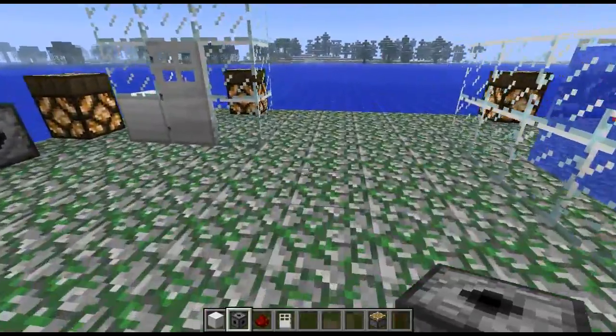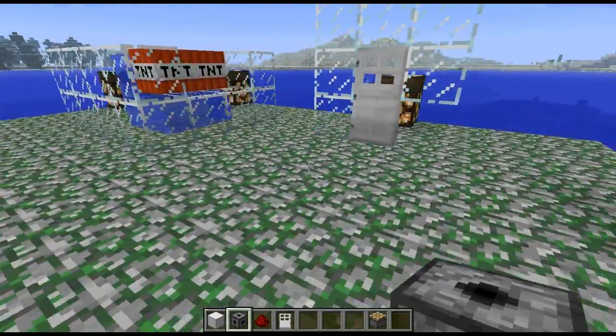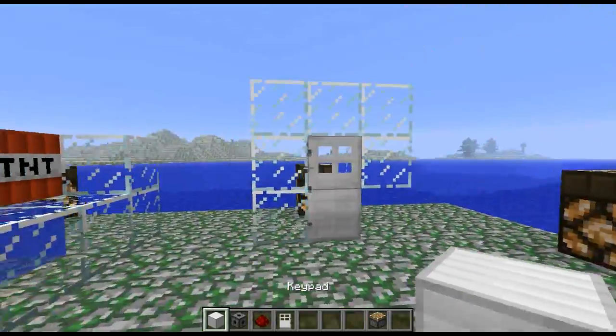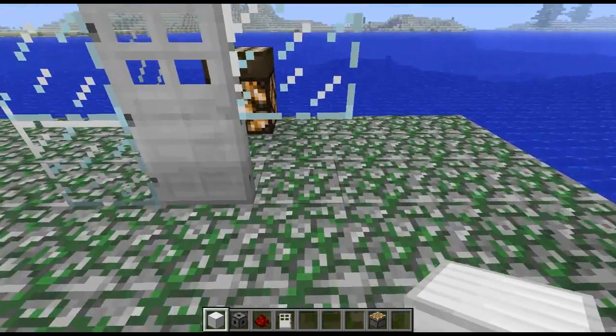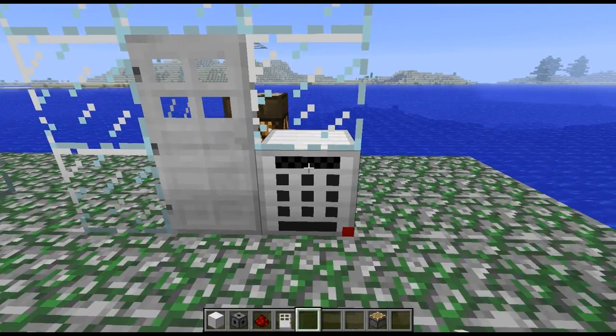First off, let's show you the keypad block. I've set up a system here for me to just put the keypad straight down next to this door. Now when you put down the keypad, when you first click on it, you'll have this keypad set up to input your code. So let's just put the code 1, 2, 3, 4. You can actually make your code even longer, but let's just do 1, 2, 3, 4 and click the 0 which is OK.